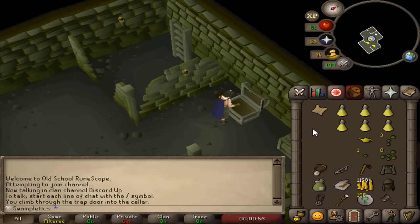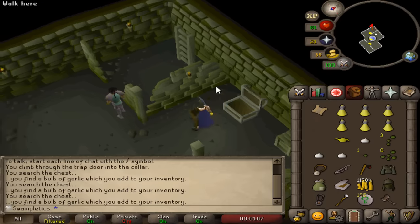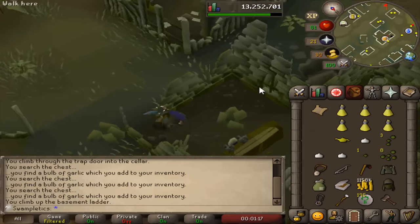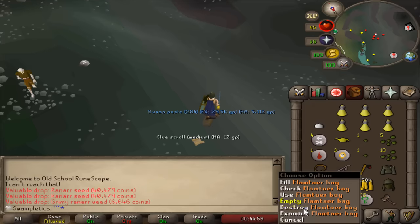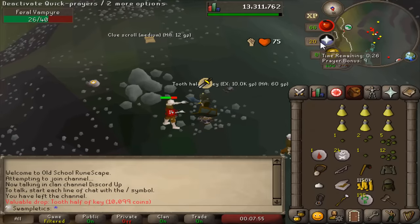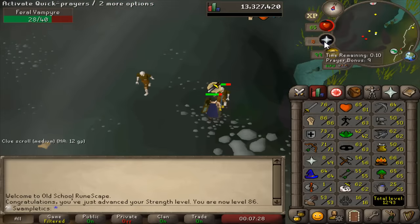Starting day two off with some garlic. The wiki says garlic significantly weakens vampires, but I tested this on unrestricted worlds and I don't believe it does — we're going to find out. I do have access to garlic from that chest. Almost 86 strength. That first hit on the rare drop table — an extremely rare drop, a tooth half of key. 86 strength, the first strength level of the clue juggling grind. I'm really excited to see how many strength levels I get from this.